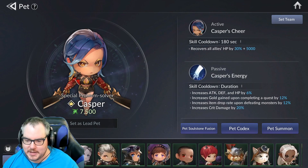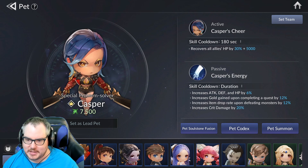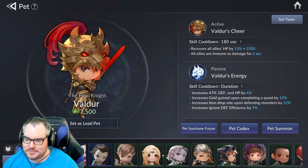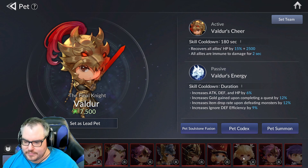Pets in this game are super OP — ridiculously, insanely OP. My best pet has approximately 6% attack and HP, 12% gold, 12% item find, 9% ignore defense, recovers some HP, and two seconds of damage immunity.